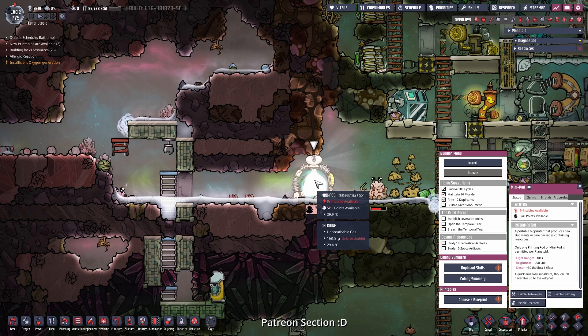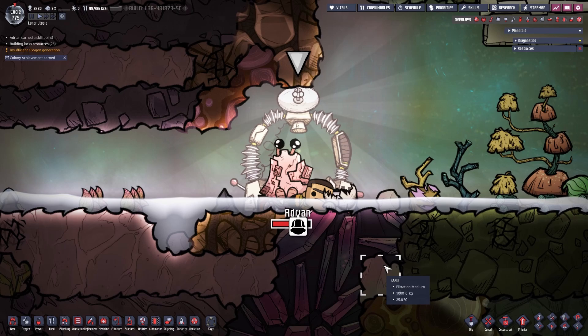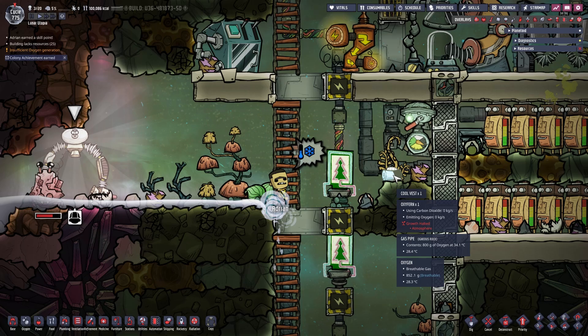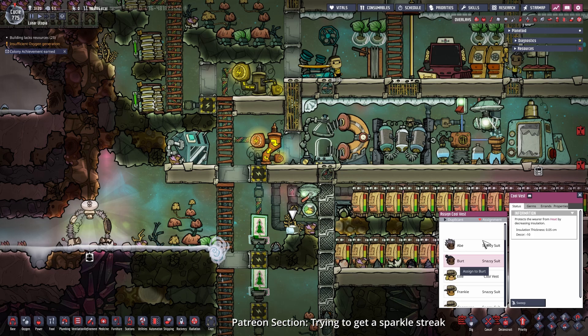Today we have a special little section. In honor of my very first Patreon I'm going to choose a duplicant. This time's lucky Patreon is going to be Adrian, and Adrian wanted to have a sparkle streaker. We got lucky and have a meep with a sparkle streaker. So let's set this to Adrian and welcome him to the base.